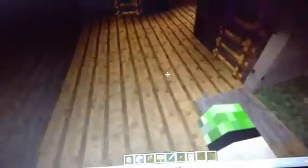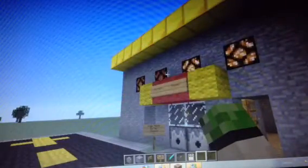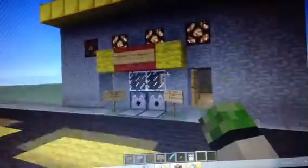Next up here we have the redstone part. As you can see on the front of the building, there are these lights here. Look at the lights — they turn on and off like that. I'm going to show you how I did it — on and off, on and off. I'm going to show you how it works.